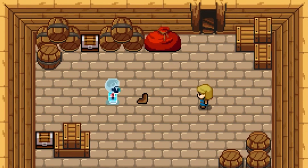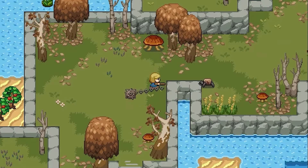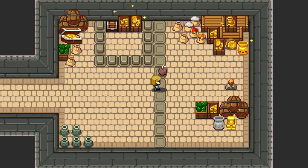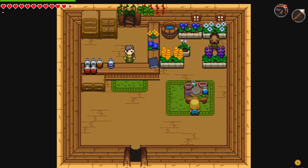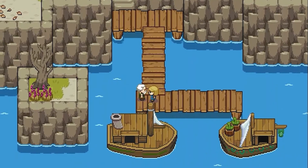Ocean's Heart is a 2D Zelda-like with a very Wind Waker vibe. Take to the ocean to find your missing father. Explore and battle pirates in various dungeons and biomes, and uncover the legendary treasure, the Ocean's Heart. Pick this title up for $15 on Steam or Nintendo Switch.